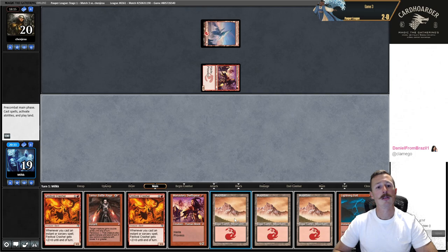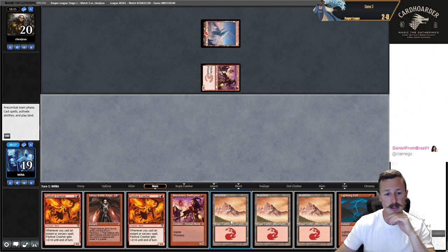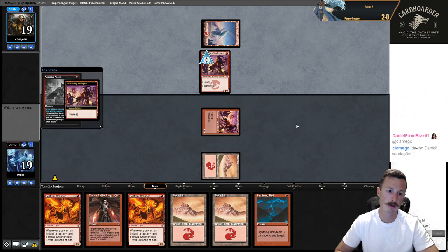We're just Hot Dog gaming for now. I kind of want to just bolt that instead of playing Swiftspear, and then go turn two Crasher, turn three Crasher, Swiftspear, or potentially win on turn three. I think I should not bolt that because they could just play a Kiln Fiend — I'd rather bolt that. If they just get in some damage with Swiftspear, I can play Crasher next turn and try to win on turn three.